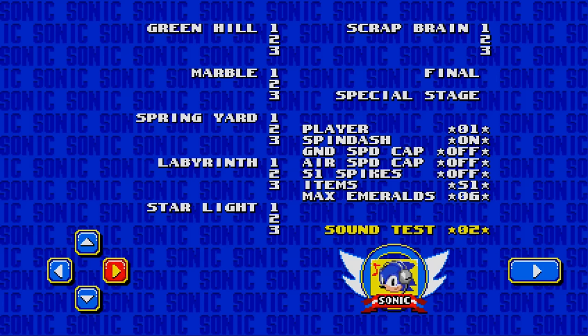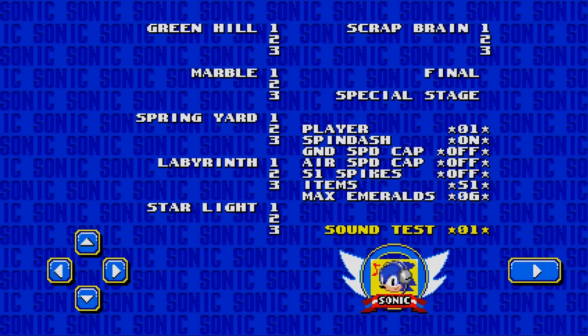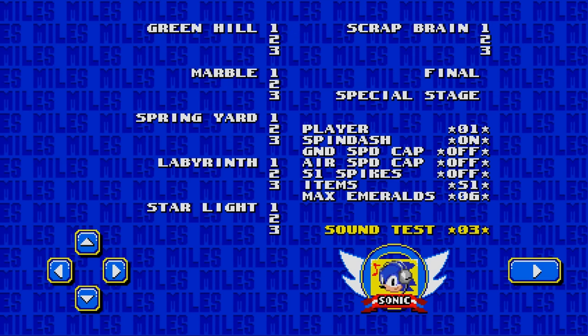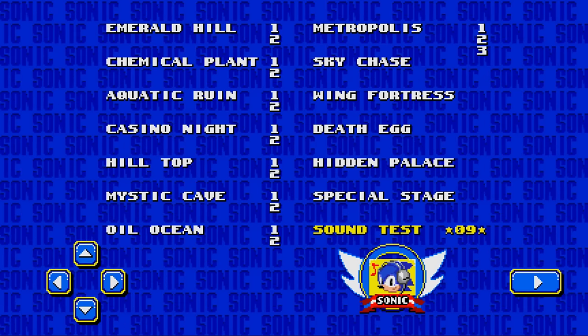The sound test can also be used to input codes, the most iconic of which is debug mode. For Sonic 1, enter 1-9-9-1-0-6-2-3, Sonic 1's Japanese release date, and for Sonic 2, 1-9-9-2-1-1-2-4, Sonic 2's worldwide release.